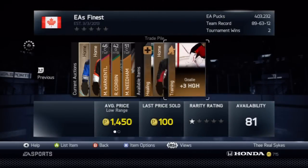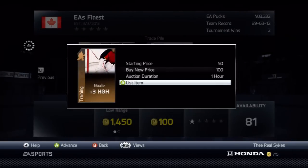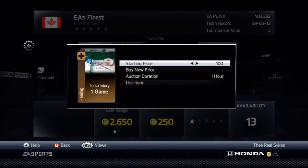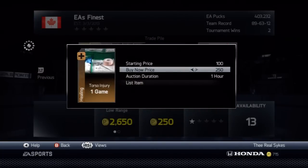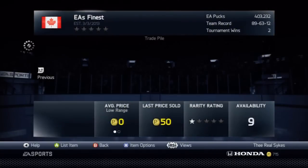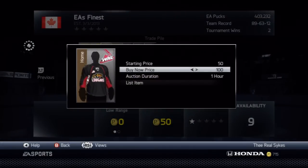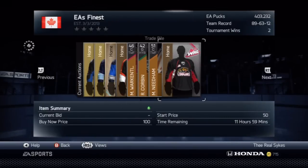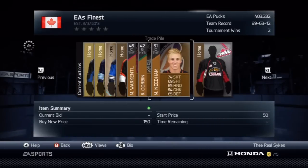These cards — I like to throw the goalie trainings up for $100. If you get a skater training, throw them up for about $200 or so. Goalie trainings don't really sell for that much, but they will sell for $100. Now we are at $800 and some odd pucks. The healing card — throw that up for a starting price of $100 and $300 BIN. So that's $1,100 pucks. If everything sells — this at $100 and Needham at $150 — we'll be making $1,200 pucks off of buying one $600 pack, which is double our profit.